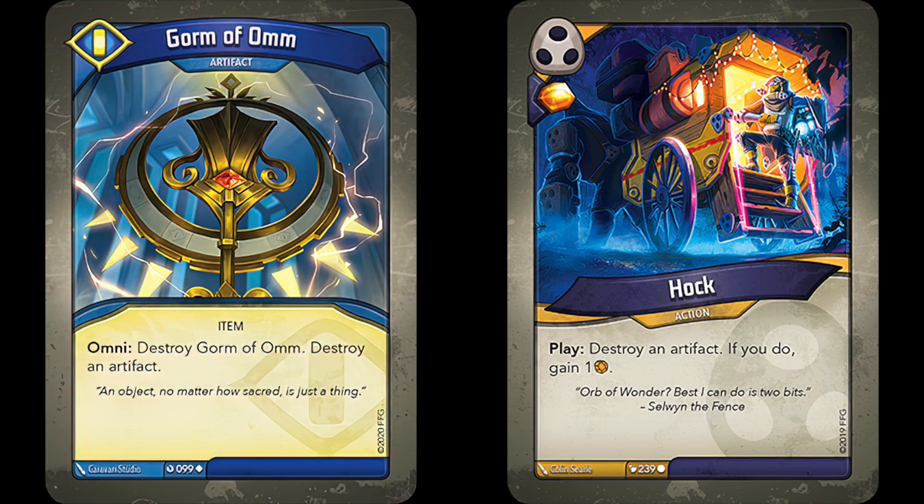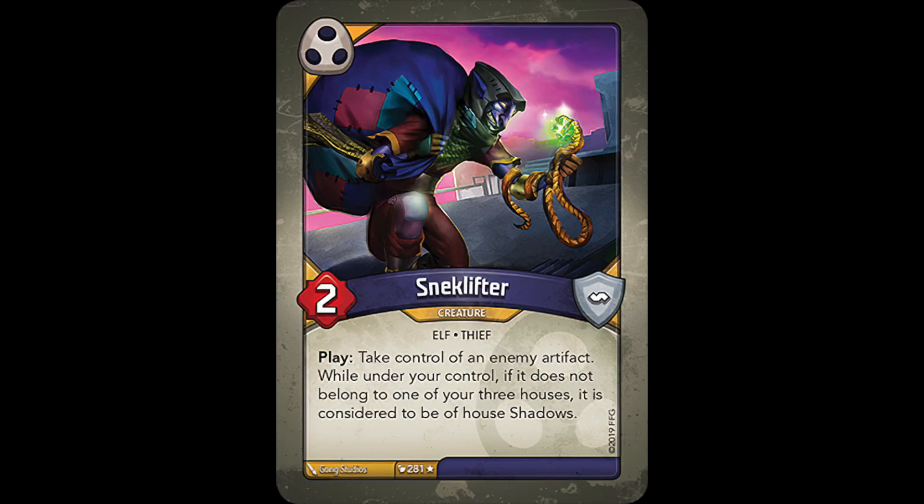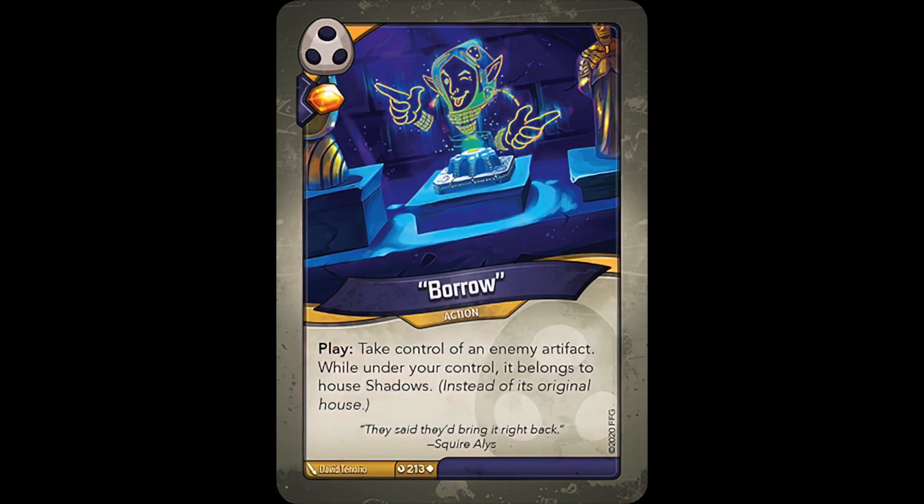Artifact Control can come in a number of forms. Gorm of Ahm and Hak simply destroy artifacts, while cards like Poltergeist allow you to use it first, then remove it. But some of the best Artifact Control isn't necessarily when you get to destroy the artifact, but when you get to take it for yourself. That's what this Versus episode is all about: pitting two cards that steal enemy artifacts against each other — Snek Lifter from Call of the Archons, Age of Ascension, and Worlds Collide, and Borrow from Mass Mutation and Dark Tidings.